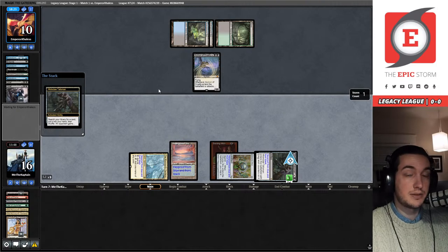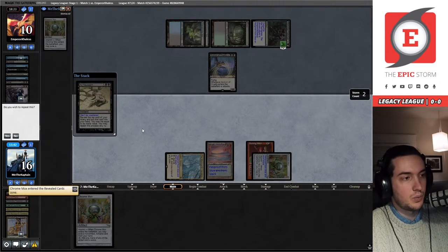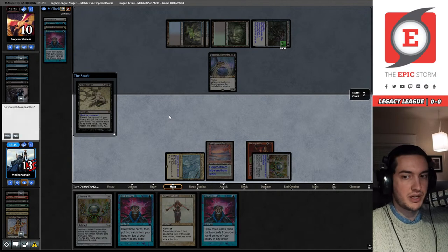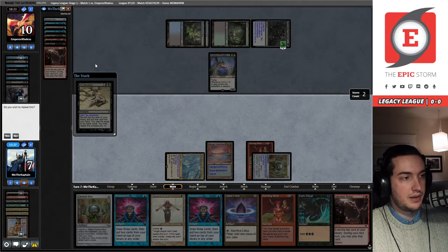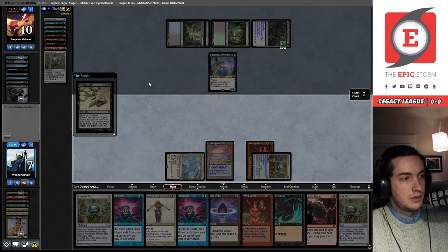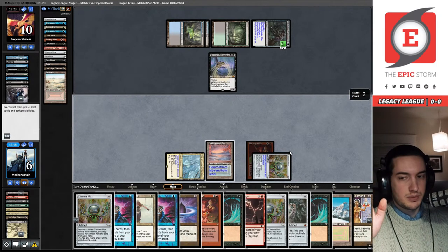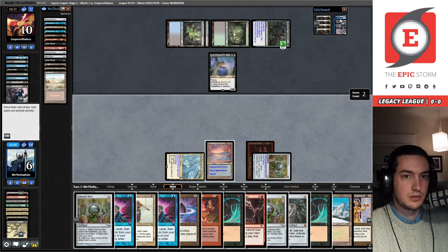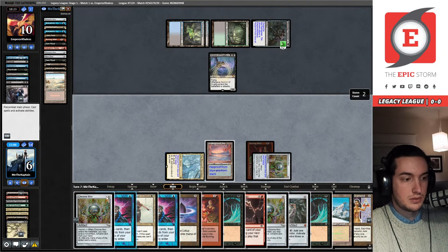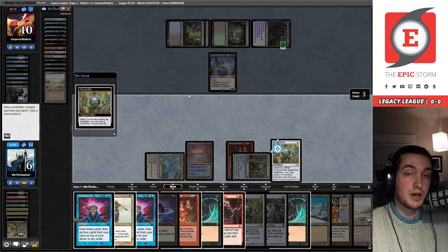Chrome Mox, Brainstorm, Orim's Chant, another Brainstorm, Lotus Petal, Burning Wish is our route to victory — there's the relay Bryant wanted me to cast earlier. We've got a lot of mana and another Lion's Eye Diamond. I have an Echo of Eons in the deck — wait, do I? No, I don't. I could have kept flipping. Either way, we have lethal available to us and it's all protected by a Veil of Summer, which is lovely. Play another Lion's Eye Diamond, play out all of our artifacts.